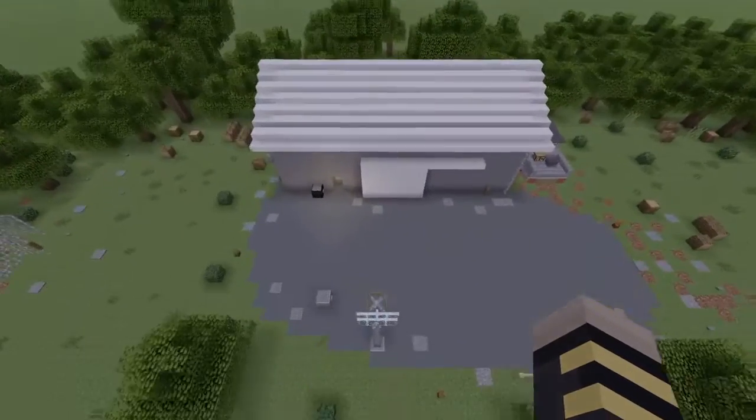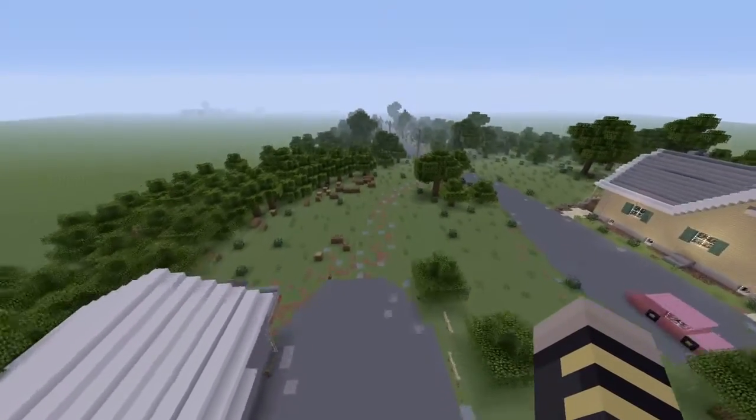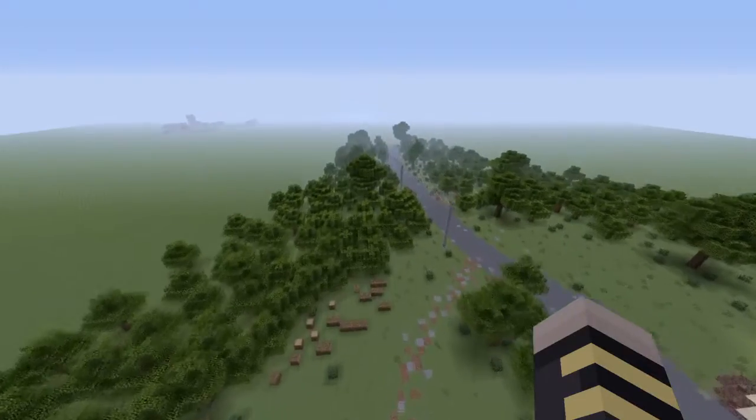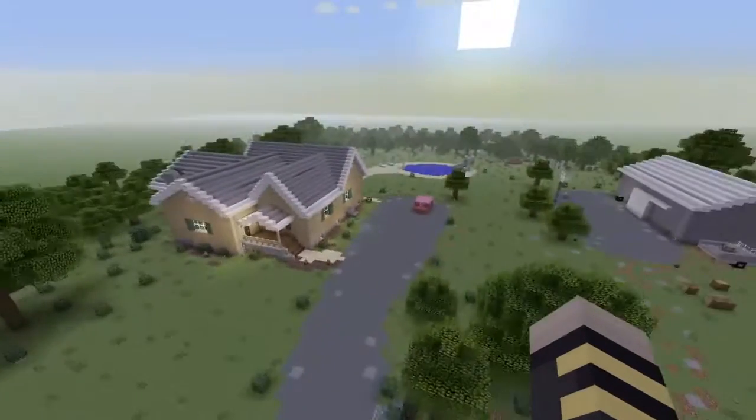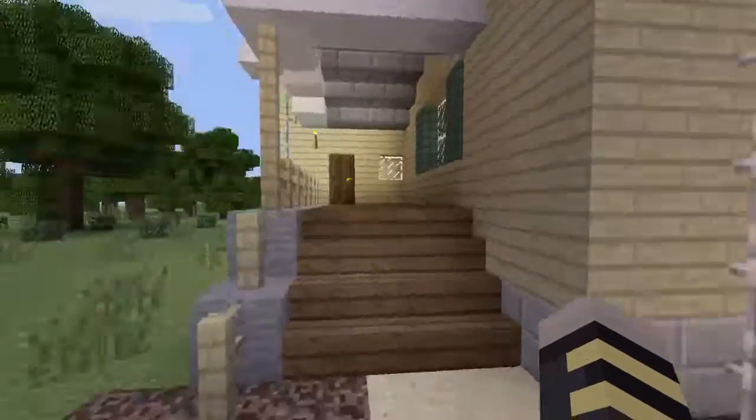Over here we got the Morton building with a lot of freaking detail. This is amazing looking. So how about we get started with the tour of his house?